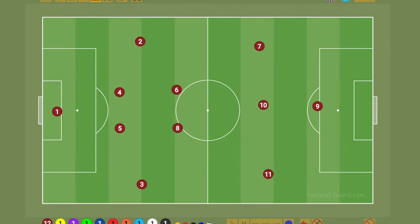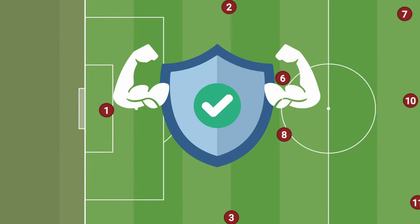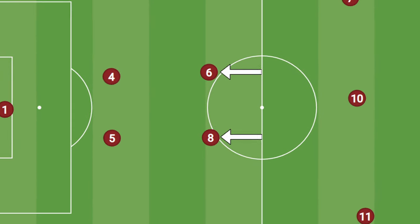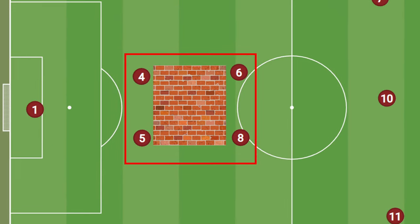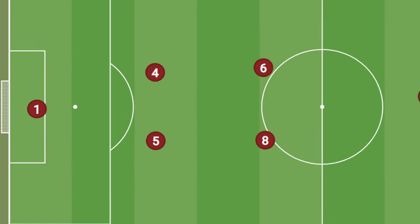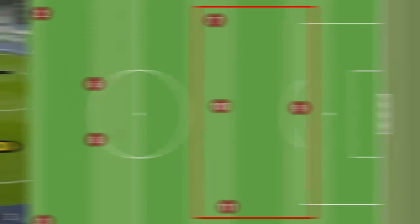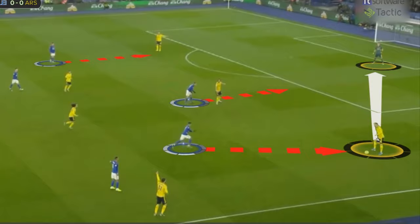The best way to start to break down a formation is to know its strengths, so let's start there. While the 4-2-3-1's strengths lie mainly in the attack, it can also be a very solid defensive formation. The two central, often more defensive midfielders can create a solid block with the two central defenders, providing great defensive strength in the often valuable central areas. On the other side of the pitch, having four attackers really suits a high pressing system, adding to the defensive strength in the form of defending from the front.